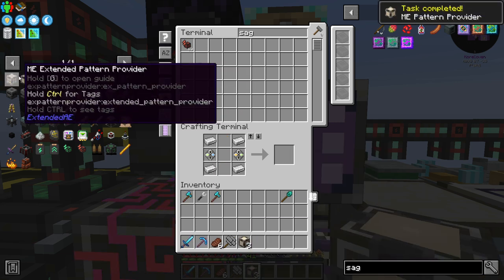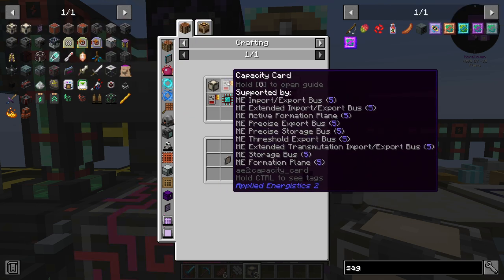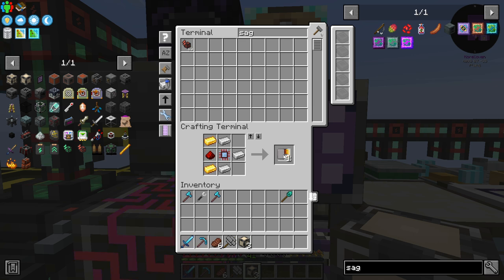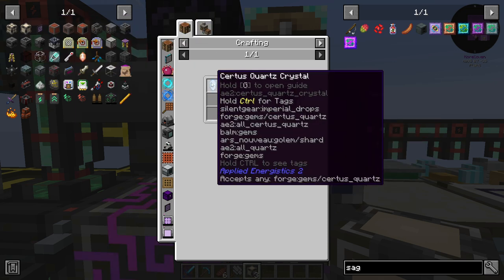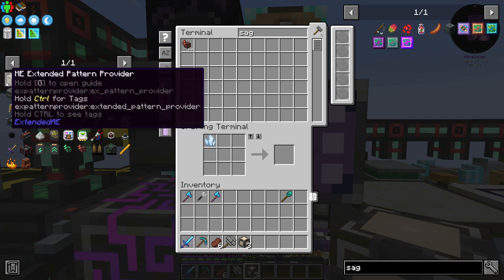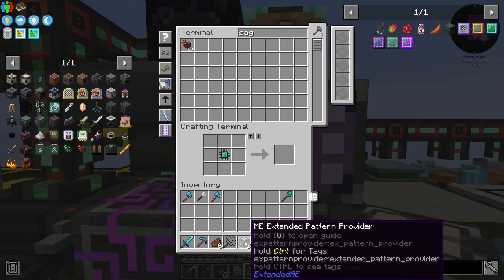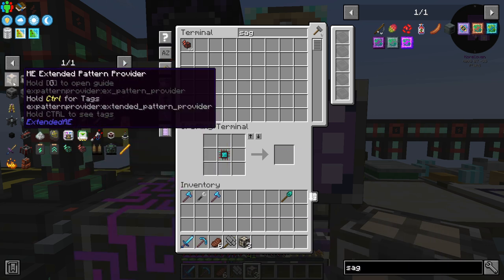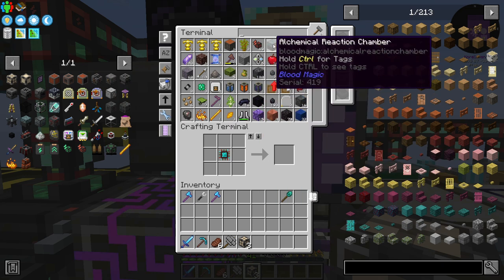So we've got three of these pattern providers. We want to make these extended pattern providers, which require capacity cards and an engineering press. Capacity cards is just basic cards and a crystal. So I should be able to take those and make three of those. What this does is it's four times the amount of that, so this is the equivalent of having like 12 basic pattern providers.